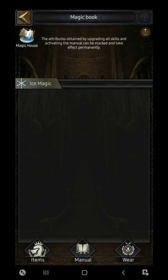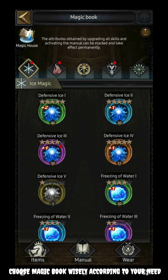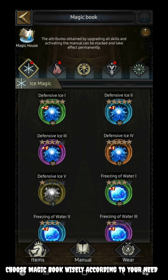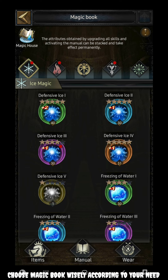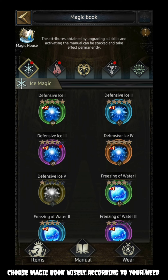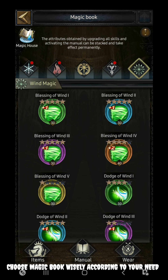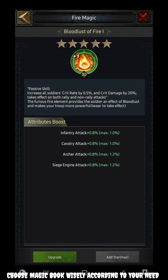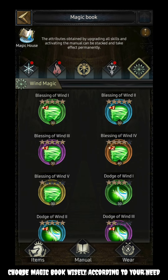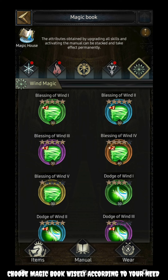Now let's move to the magic house book. There are five different kinds of magic book. Each kind has two different proportions — one is defensive and the second is for another element. We are going to discuss the basics of each skill so you can get an overview of which skill you want to choose. I have seen people mostly choosing fire magic and wind magic because both can give you certain damage skills. Fire magic gives all soldier unit critical rate increment including critical damage increment, while the blessing of wind increases all soldier unit damage by a certain percentile.